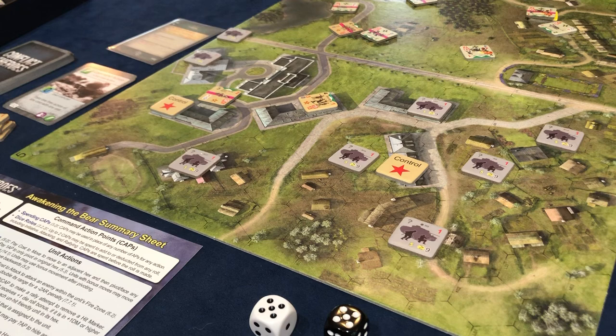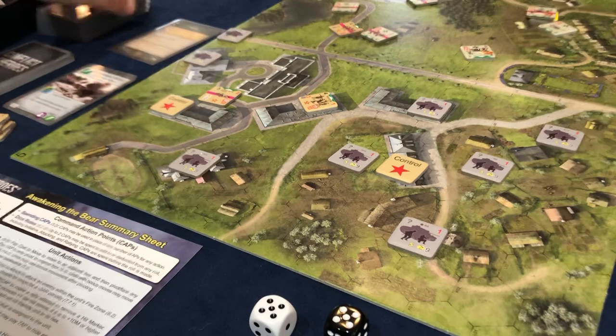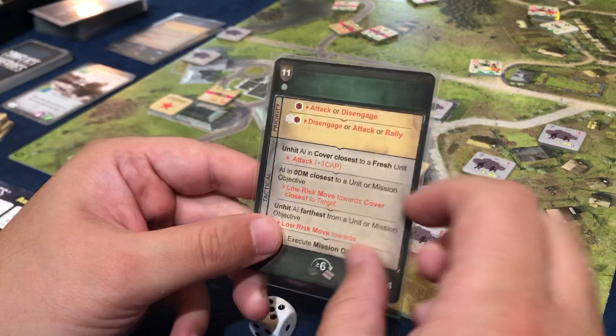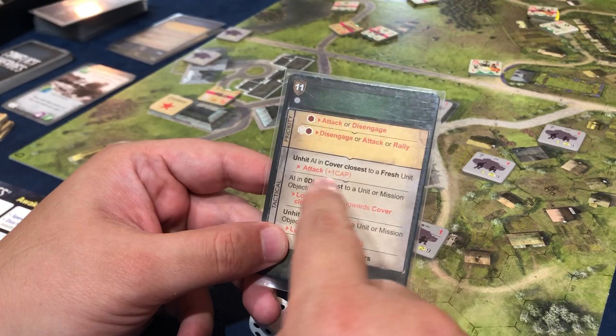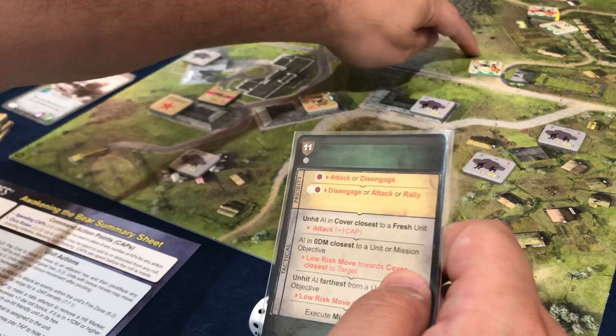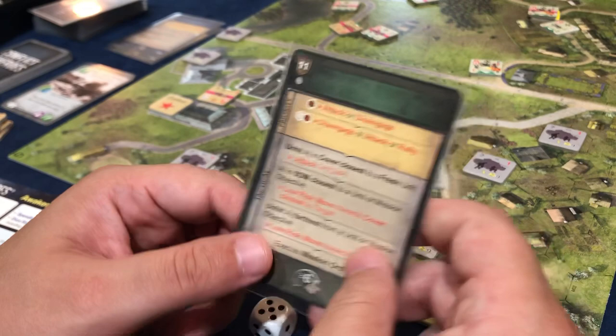I'm going to move one — we're fine. Their turn. Unhit AI closest in cover closest to a fresh unit fires. This one could fire on us except we're out of his line of sight. We did fire earlier and there was a muzzle but we moved since then. Zero DM low risk move towards cover. The unhit AI closest in cover closest to a fresh unit — this one's going to move into cover.